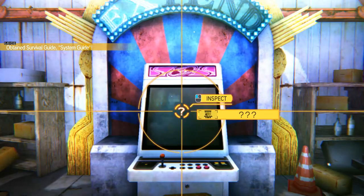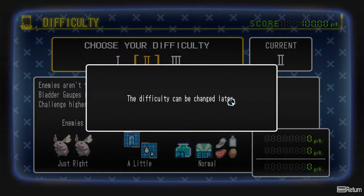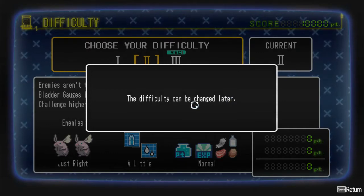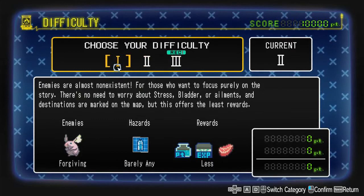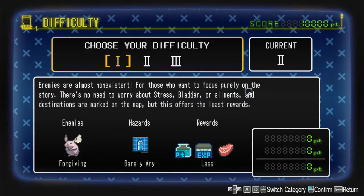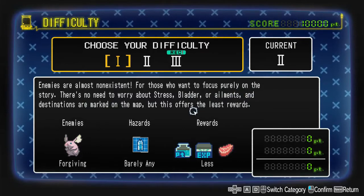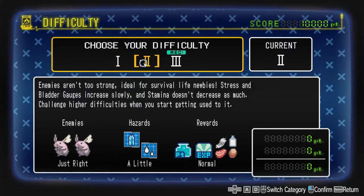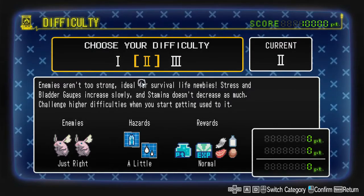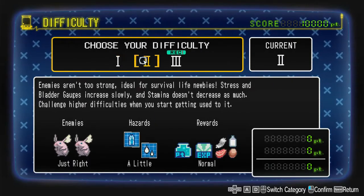Once I click on this, that is where my knowledge of this game ends — this is literally all I've played through so far. Then it's time to choose difficulty: the easiest option has almost no enemies, no stress, bladder, or ailments, and destinations are marked on the map. I'm not a casual at all — you can't see me being sarcastic since I don't have my webcam on — so let's play on normal difficulty. I think I can handle that at least.